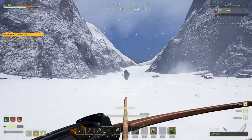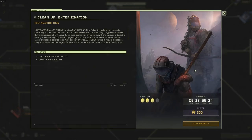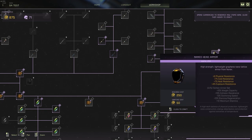Hey guys, I am GameAdvisor and welcome back to another Icarus mission video. Today we're going to be covering the mission Cleanup Extermination. Now before you drop in, if possible, we recommend that you bring the exotic armor since you will be traveling through the arctic biome and this will save you a lot of time from having to craft fur armor.